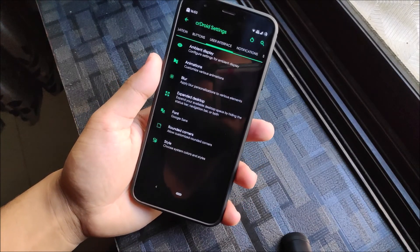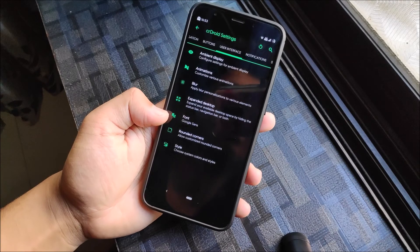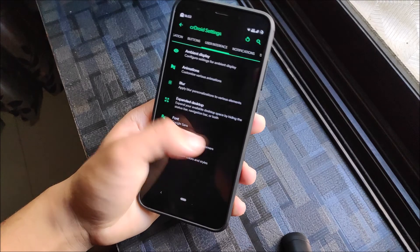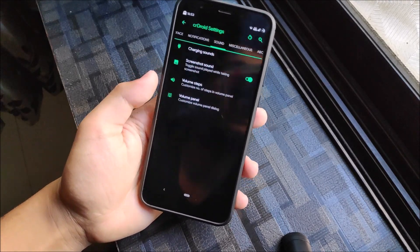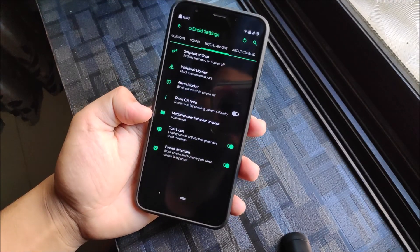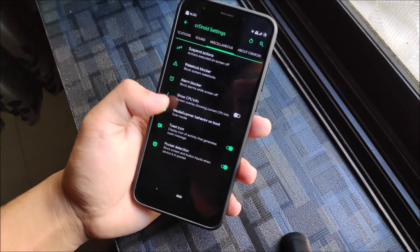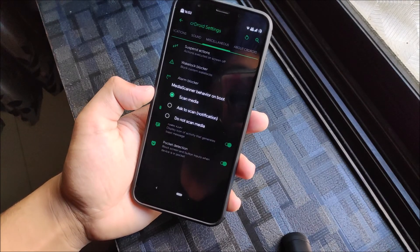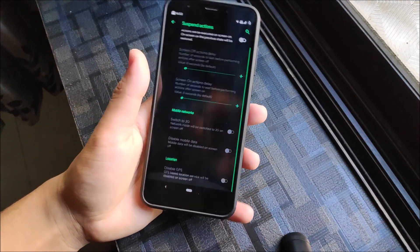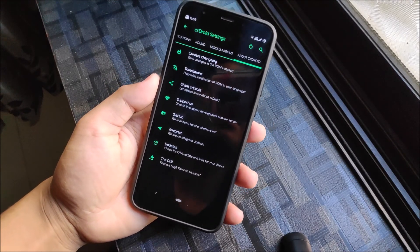Then we have the user interface section — ambient display, blur (which is only for quick settings for now, but other areas like recents will be added), font — I'm using Google Sans — and rounded corners, which is really needed for the Redmi 5 Plus. Then we have notifications with LED light, sound, and miscellaneous settings like source review info, toast icon, pocket detection, media scanner behavior, and suspend actions. We also have About CarbonDroid with changelog and translations.